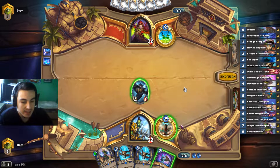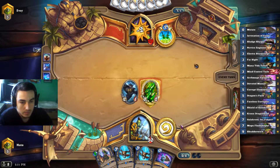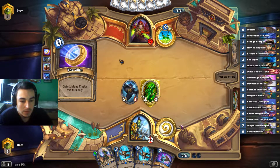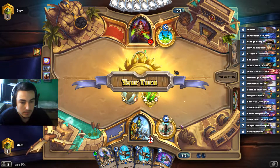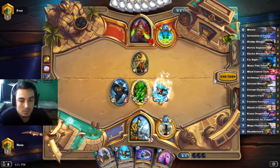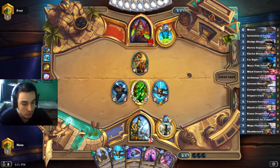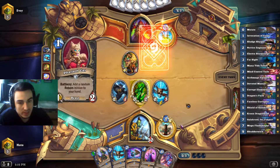Muted is an excellent draw for our Mogu in the future. Cronks is good, so now we have an option to draw Galakrond immediately or save it for future value with the devastations.